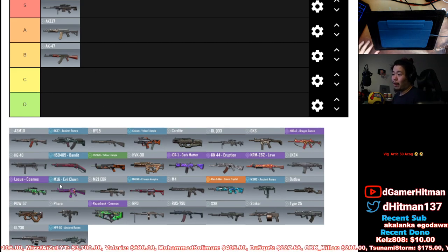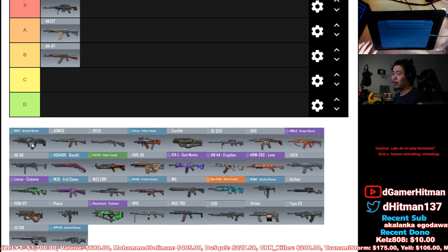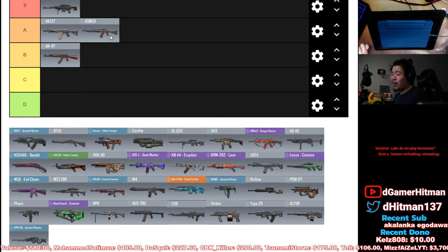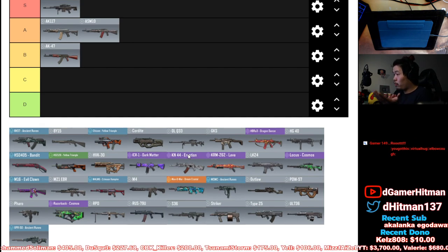The ASM10 — I know Noah put it in S tier, but I'm personally not gonna put it in S tier. I'm a potato and was playing with it earlier today. It's solid — I was debating where to put it, but I'm gonna put it in A tier. If you can hit your shots it's a three-tap, good range, though the recoil is pretty wonky at range. Solid if you can control it, not so great if you can't.